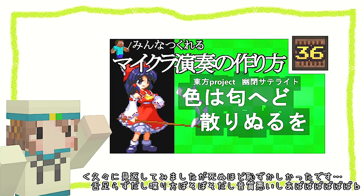サビだけ動画が一定の再生数を超えたらロングバージョンも作ると言っていましたので、今回は「色は匂いど散りぬるを」のロングバージョンを作りました。この回路の色分けについてはサビだけバージョンの回で説明していますので、そちらをご覧ください。